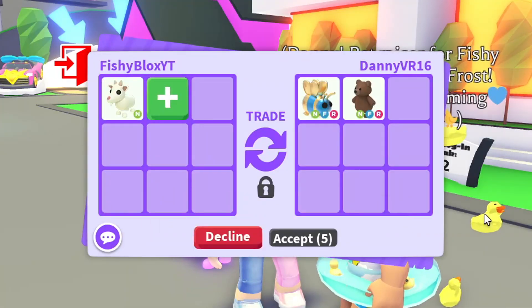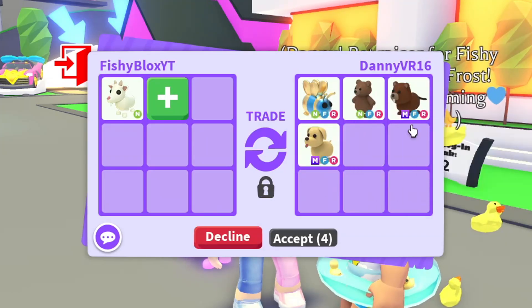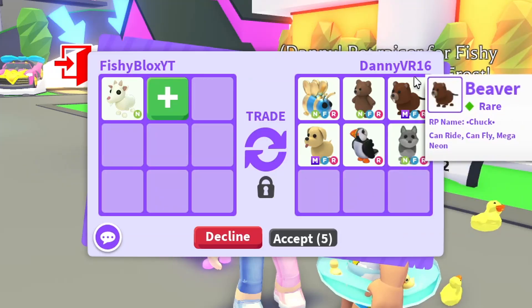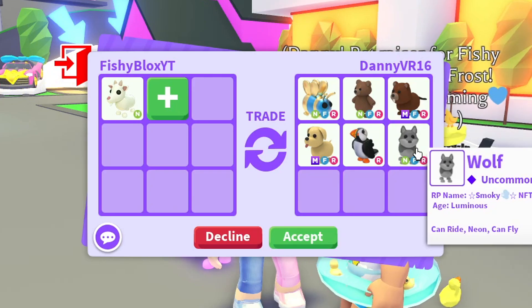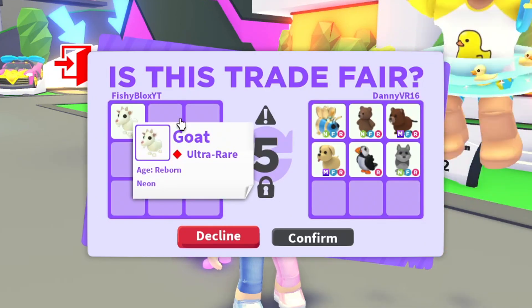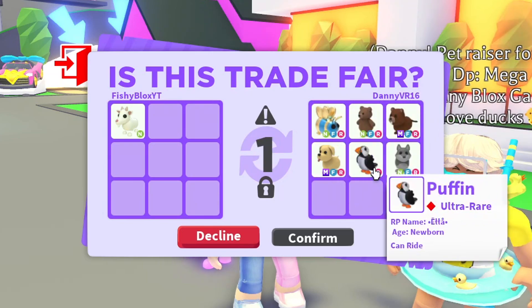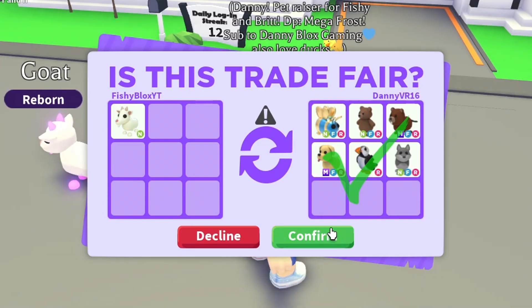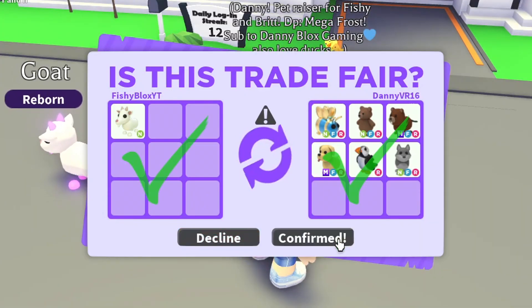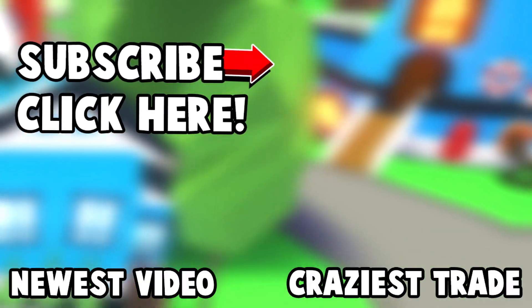Danny wanted to offer for the neon goat. We have a neon fly ride Queen Bee, a neon fly ride Brown Bear, and mega common pets including a Puffin — not a bad pet actually. Also a neon fly ride Wolf with Luminous. I really do think the goat will increase in value over time, but I just want to trade it for the video. We got the neon Queen Bee, the Puffin, neon Wolf — let's go ahead and do this trade. And there we go — we have officially traded the neon goat!